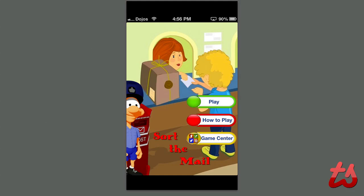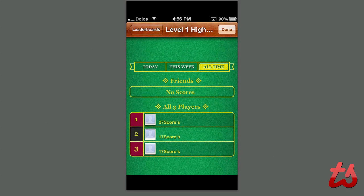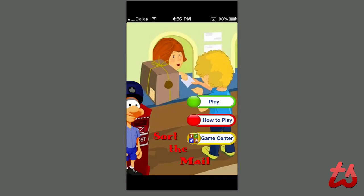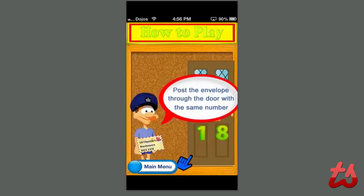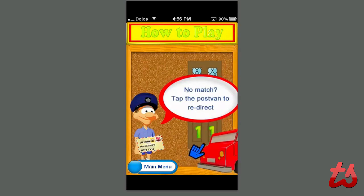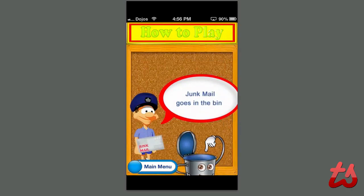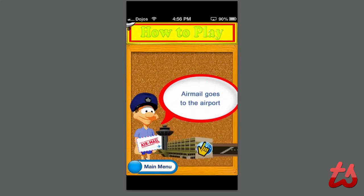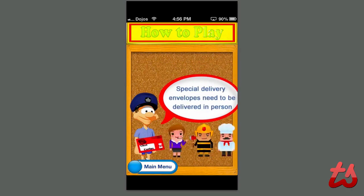Jumping into the game, you see you have three buttons: Play, How to Play, and Game Center. It does have Game Center support, which is nice to compete with friends and see all-time high scores. Under How to Play there's a little animated tutorial showing you the basics — you're going to get a letter, match the number with the correct address, and as you go along you match it with different stores, places, and people.